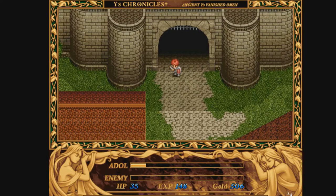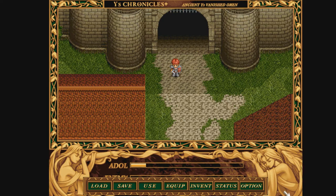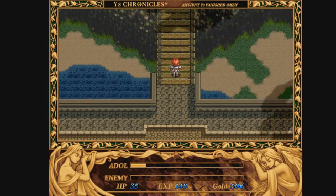Hey y'all, welcome back to Let's Play Ace 1. Last time, we started the game and came all the way to the town of Minia and got our task for what to do next from Sarah. This time, we are going to head out into the Plains of Asteria.